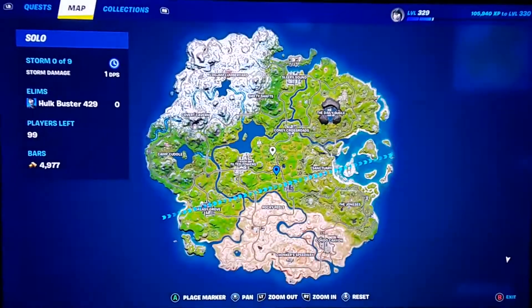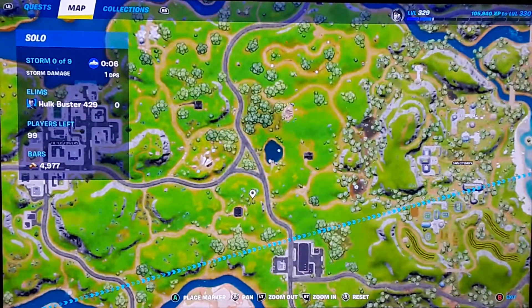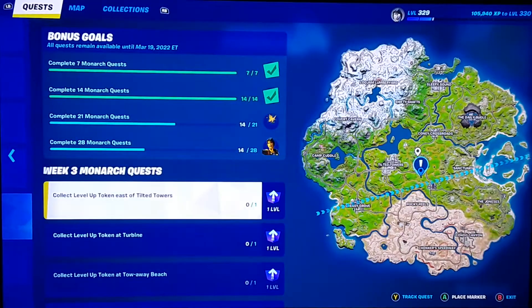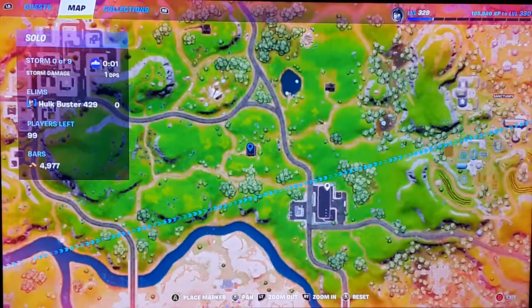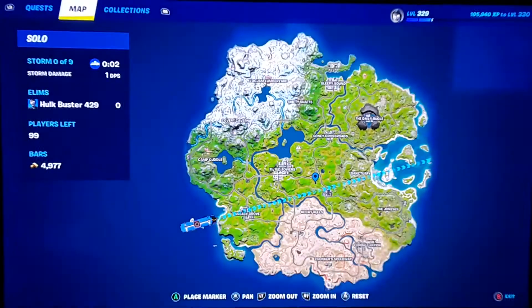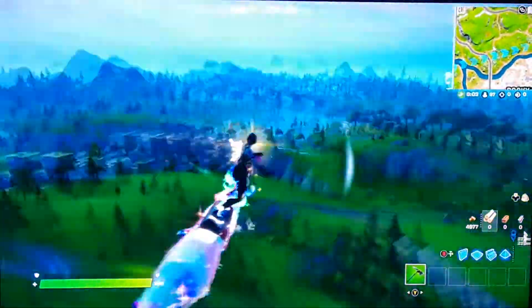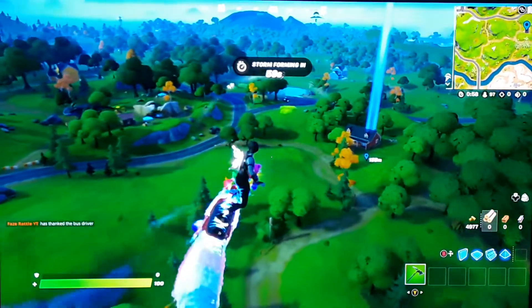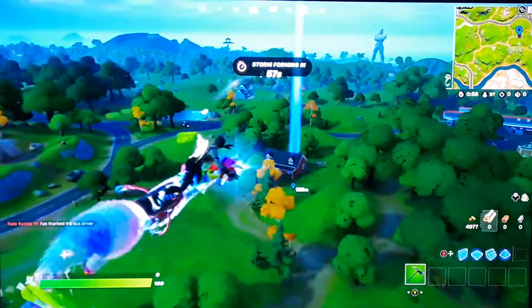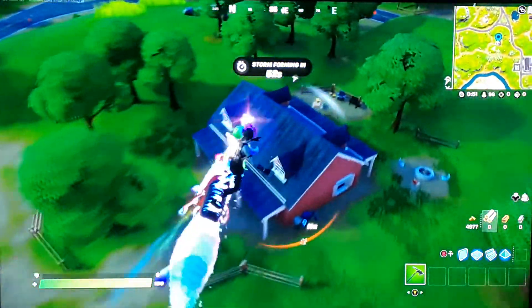Alright guys, so for the first one you're gonna wanna go to this little house right here, northeast of the gas station. I'll show you guys exactly where that is. It's near tilted, just a little near this construction site with the dinosaur bones, but it's this little red house right in the middle of nowhere, all by itself.